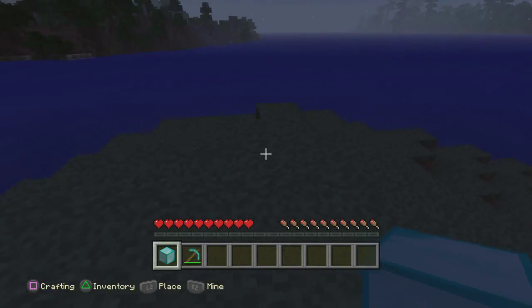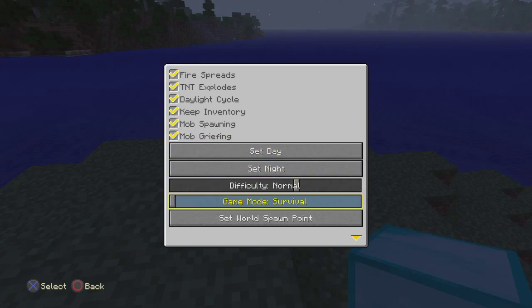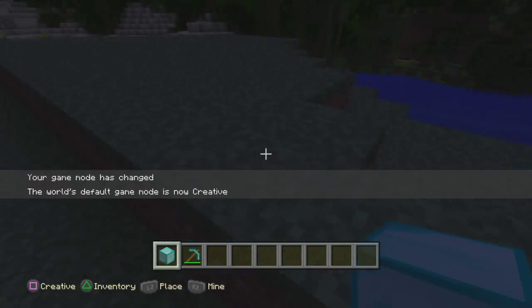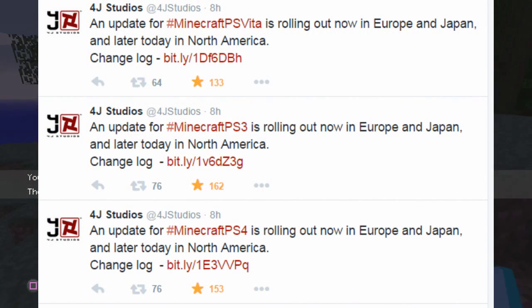What is up Clutchers, Clutch here, and today I got great news for you Minecraft Console Edition fans because 4J Studios surprised us yet again with another update for Minecraft Console Edition. So yes, 4J Studios gets a gold star because they've been doing this for the last few updates, which is amazing.